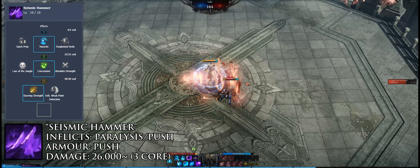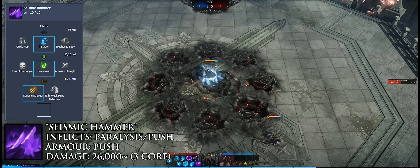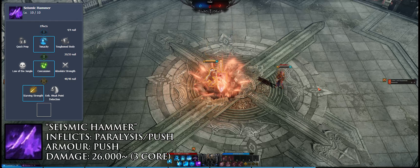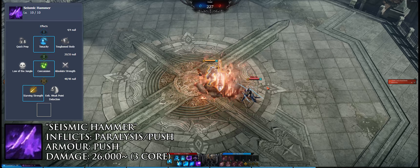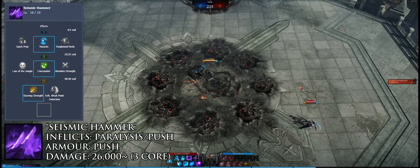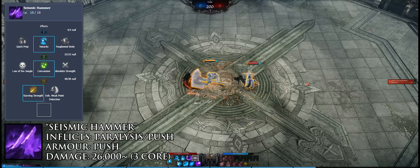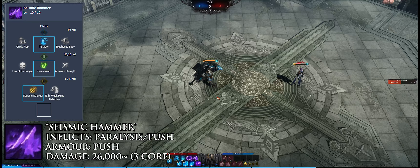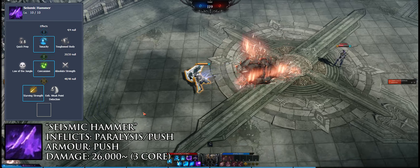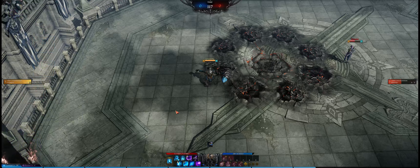Seismic Hammer is your secondary damage tool, providing a great deal of range and area control. The first hit applies paralysis and the second applies push, comboing into each other. The skill is fully push immune, making it good for both trading and denying space. It is animation locked until landing, and even if you space, the second hit will always come out.